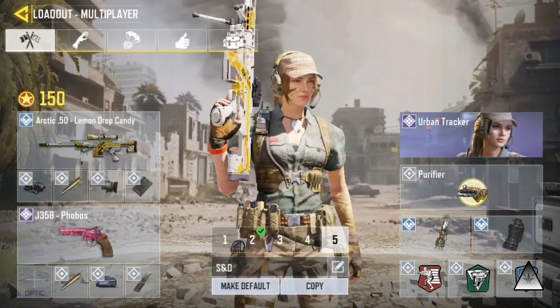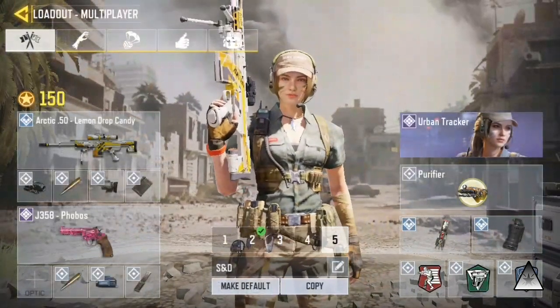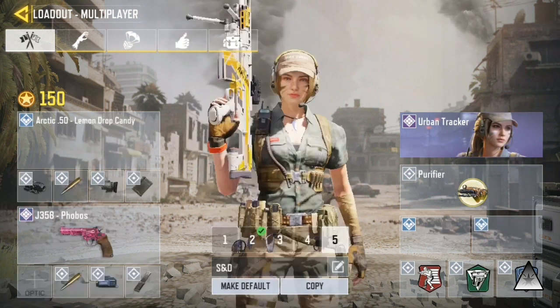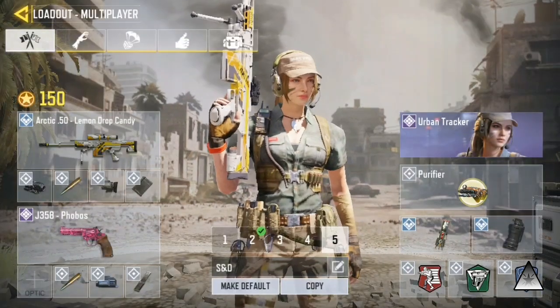So make different loadouts and always be ready for whatever gun type your enemy challenges you for. The sniper I suggest you to use is the Arctic .50, as it is easy to use compared to the other snipers. In shotgun matches, go for the BY15 as it is an easy to use, good shotgun.